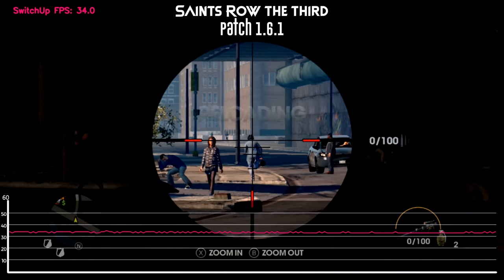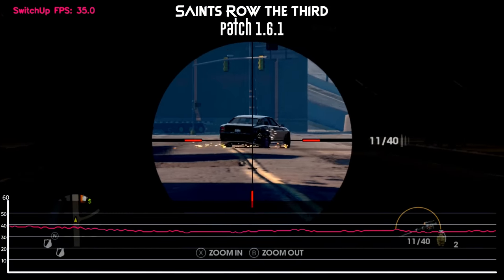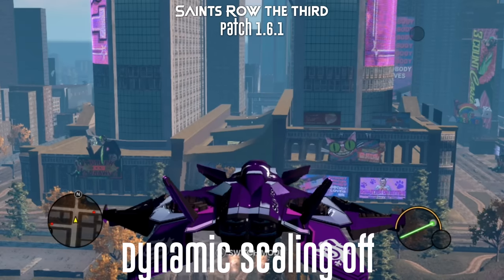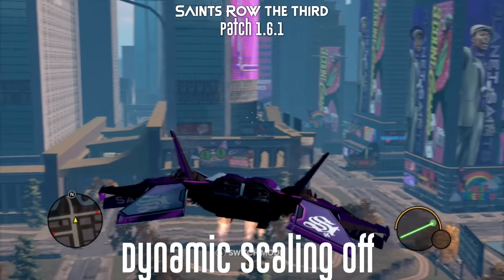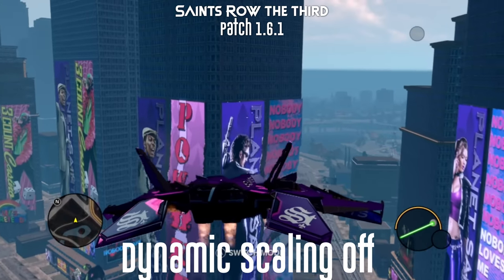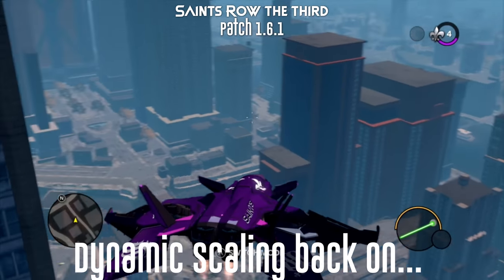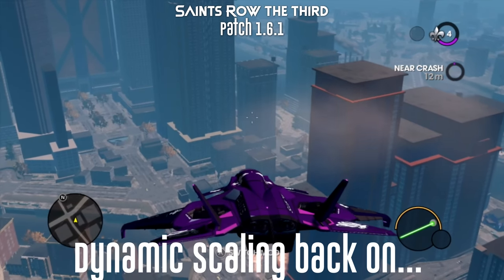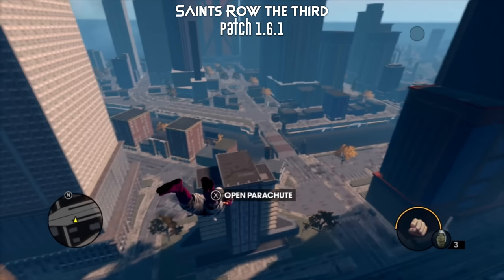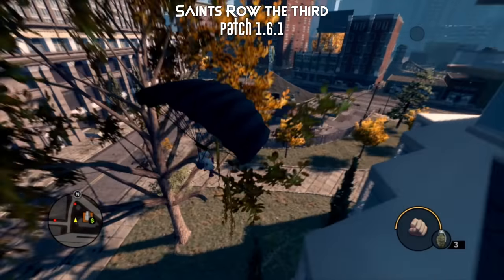So let's have a look at the frame rate — this is much improved now. You have two options: you can choose dynamic resolution scaling on, which means it will try and consistently maintain that frame rate, though the image quality and resolution can drop. I did try switching this option off, and having seen a number of patches I didn't actually notice a great deal of degradation in performance, but I also didn't notice a great deal of image quality improvement. So essentially I'd just leave it switched on to try and smooth out the gameplay.